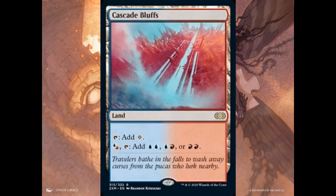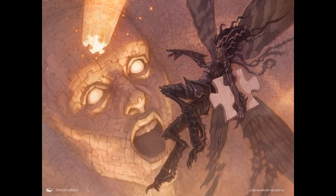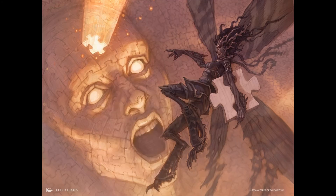I already showed you the five Shadow Moor filter lands — the most expensive of the 10 filter land cards. These are the five Eventide filter lands: Cascade Bluff around 10 dollars, Twilight Mire around 12 dollars, Rugged Prairie around 8 dollars, Flooded Grove around 14 to 15 dollars, and Fetid Heath around 11 dollars. Keep in mind these five filter lands were reprinted in Masters 25, which is why their values are relatively low compared to the five Shadow Moor filter lands.